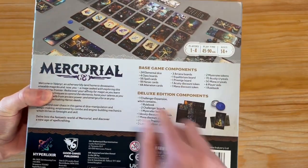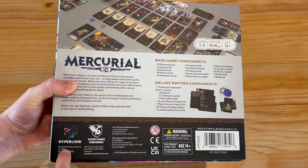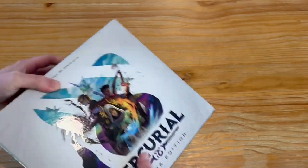We've got the components listed here, which is good for my audit, which I'll do later. Good Games Publishing is on this too — Hyperlixer. And we've got like a sleeve here on the box.